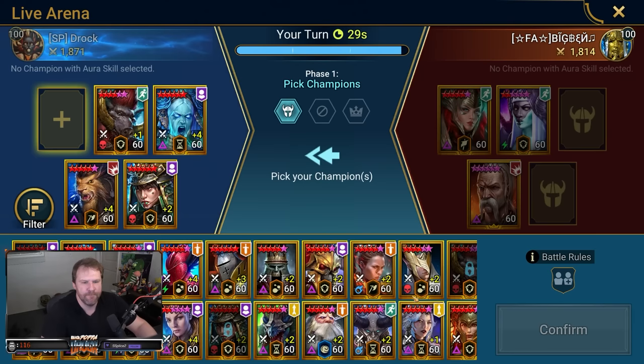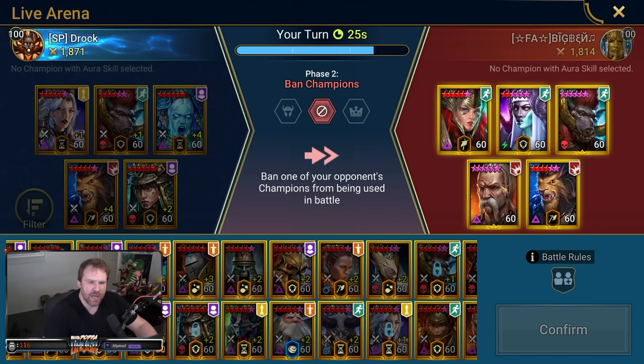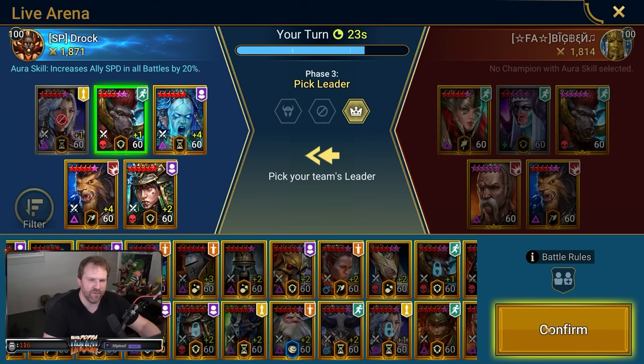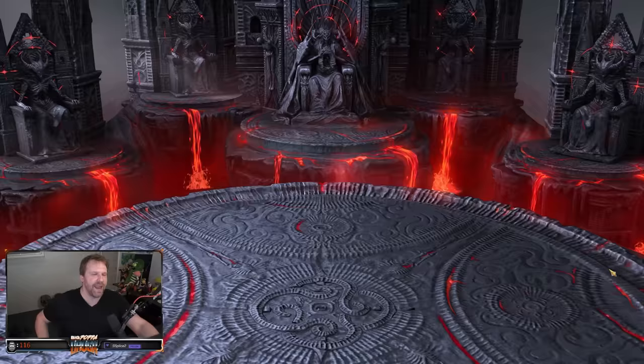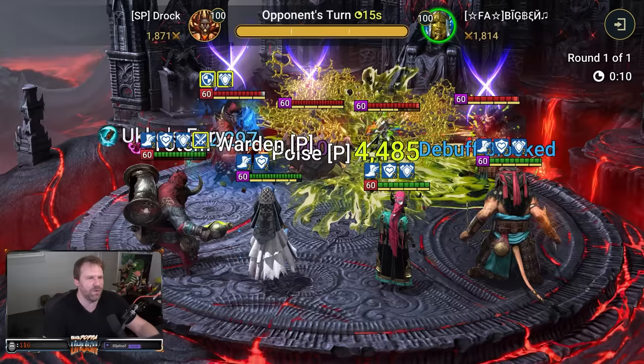He went with a very similar comp. I'm going to ban his Duchess only because I want to pop off with the Ukko without worrying about any type of sheep — she was the only champion with Polymorph. I'll be faster than his Arbiter given my Sifi is plus four and fully awakened. My Ukko isn't speed-tuned to go second so he might cut in — and he did, sure enough. He's got a Stone Skin Taurus — very strange. We sheeped his Ukko.